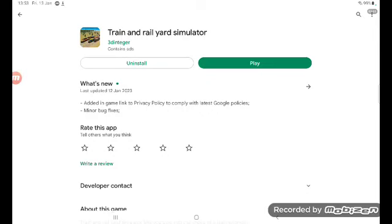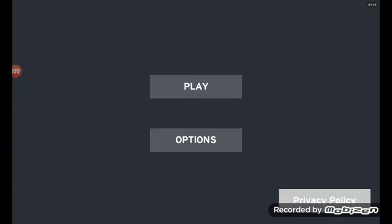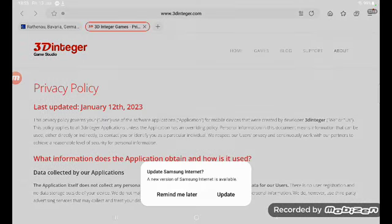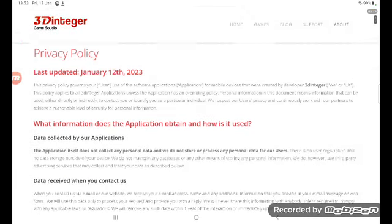We're going to this game and near the menu there's a privacy policy button. We have to go through Google to browse it — it's a policy about 3D Integer. There's also a remind-me update button.